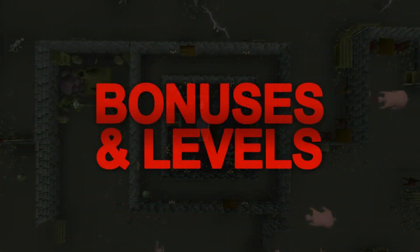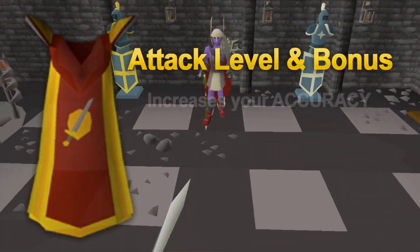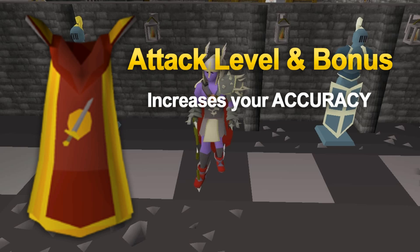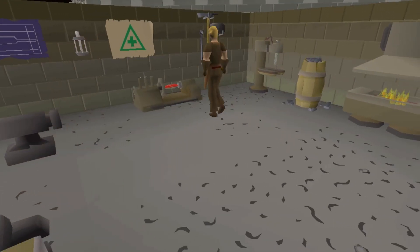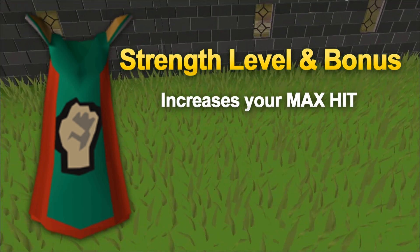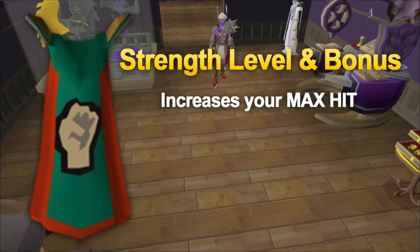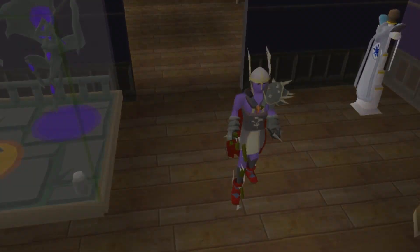Starting off with your bonuses and levels, anything revolving around attack in Old School RuneScape correlates to your accuracy. It doesn't change how much you hit but it increases how often you will hit. Increasing your attack level also allows you to wear more weapons which gives you an increased attack bonus. Your strength level solely changes your max hit with no change to accuracy, and your strength bonus mainly comes from your weapon, but there is a lot of gear that also boosts your attack and strength bonuses.